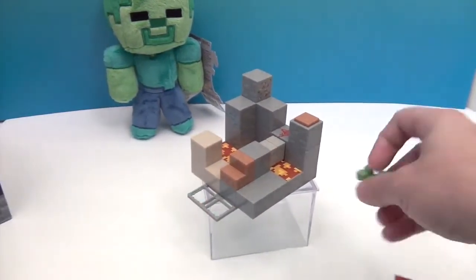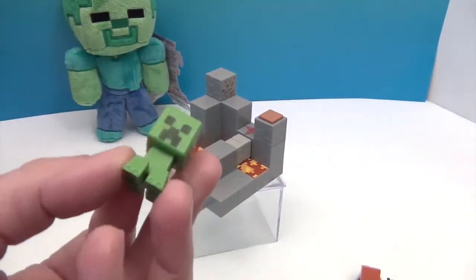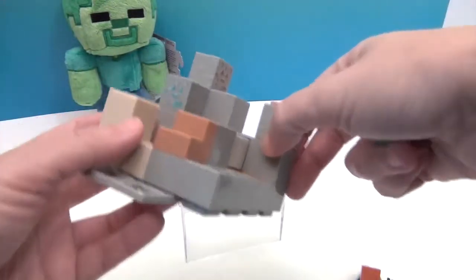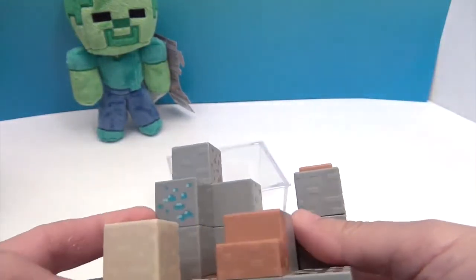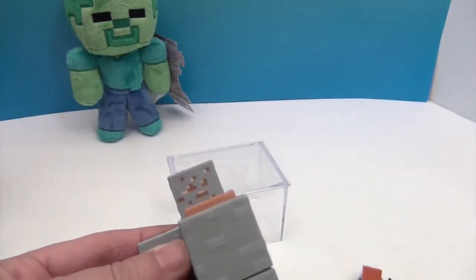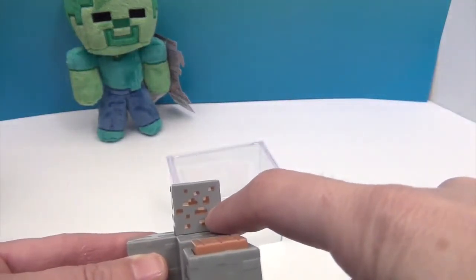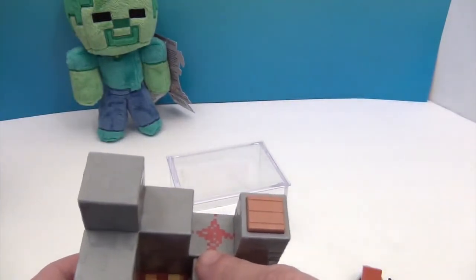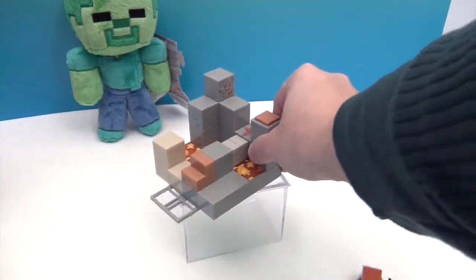It comes with this creeper — your standard creeper minifigure, of which we have several of course. Let me show you the detailing. This looks like a diamond block. And this one is redstone — redstone dust whenever you mine it. You place it on the ground to activate it.